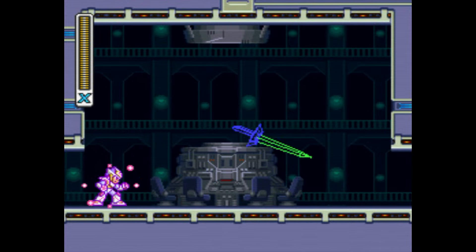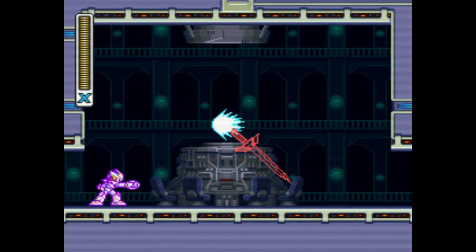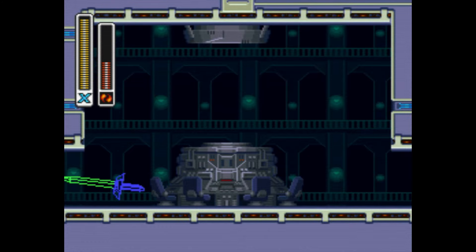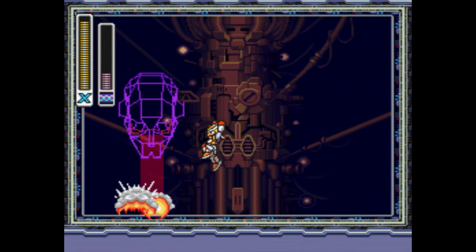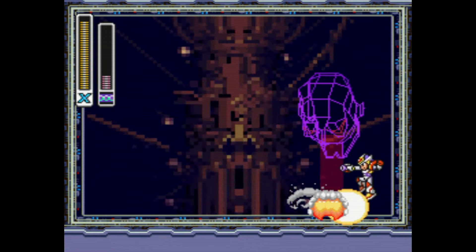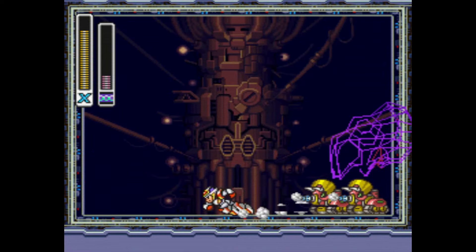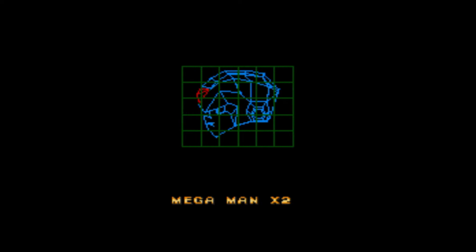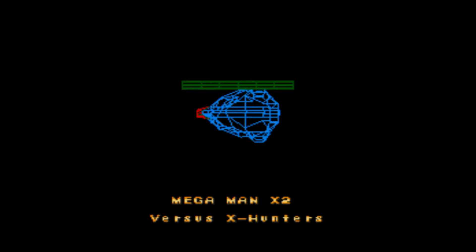The X2 dev team was told to showcase the new Capcom Consumer Custom Chip, aka the CX-4, which could be used to render and manipulate 3D wireframe sprites natively on Super NES hardware. Violen and the fourth Hunter presumably would also make use of this chip, but after using it to create two boss fights near the end of the game as well as a flashy bit in the intro cutscene, the team was too pressed for time to make anything more.